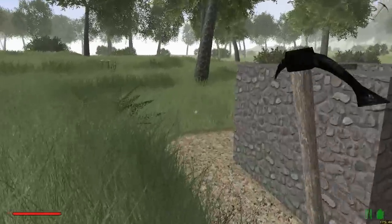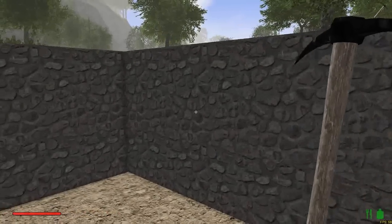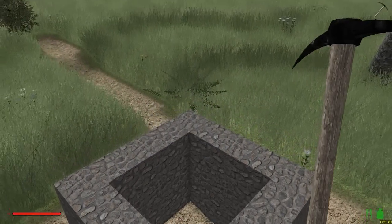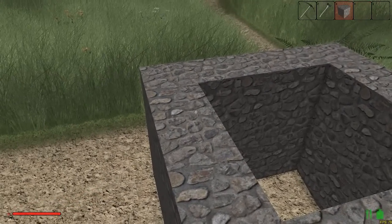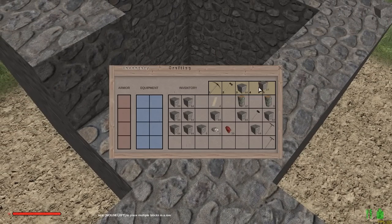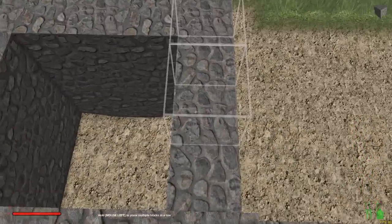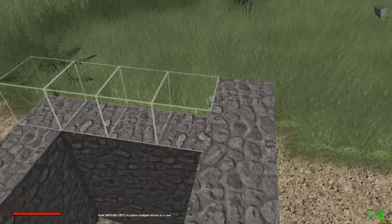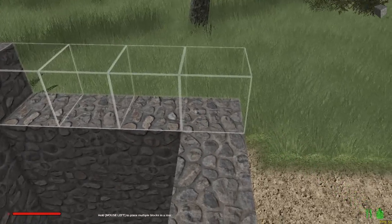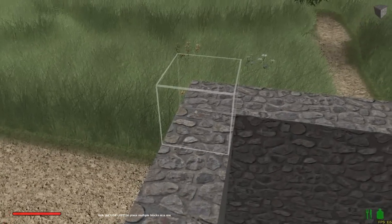We're going to start making these towers really quick. I need to make some ladders, so I'm going to want ladders going up here but I kind of need to build this up first. That's all the stone I had in that one. You cannot be standing on the block where you want to place it — kind of like Seven Days to Die.